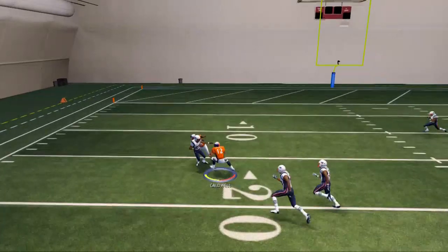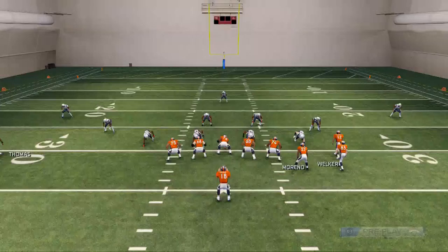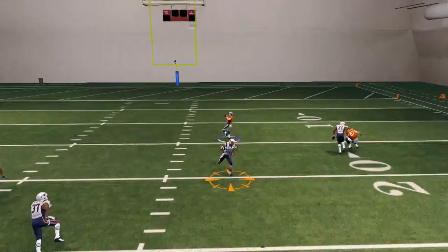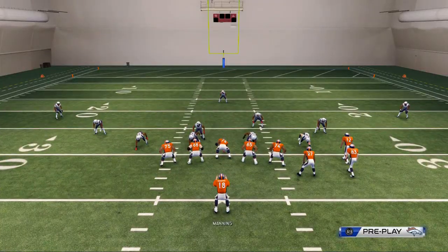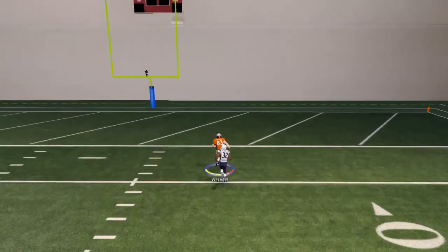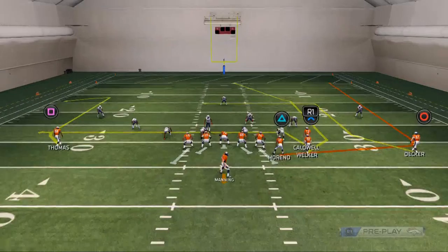Caldwell's route is another read as well, but the key to this play entirely is that wheel route to Marino. The post route is more for against a basic zone defense. You can hit it if you throw it quick enough in the seam, but I wouldn't advise it - I would just advise going through your progressions like normal.